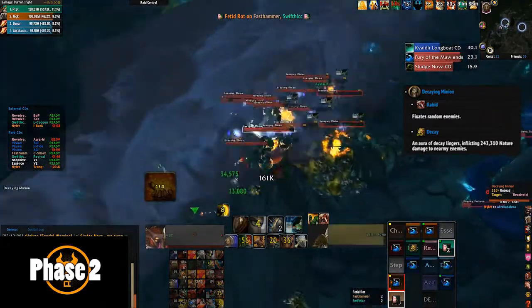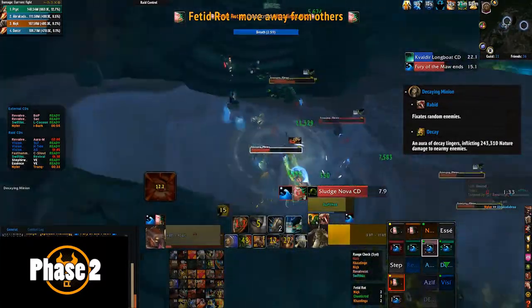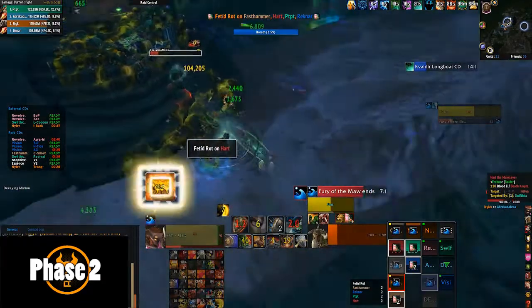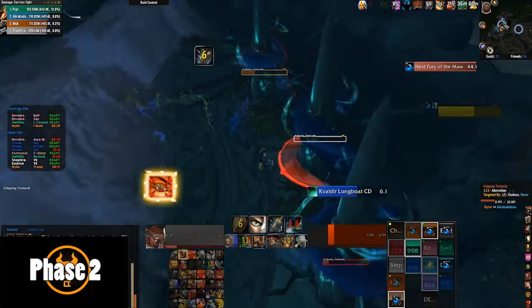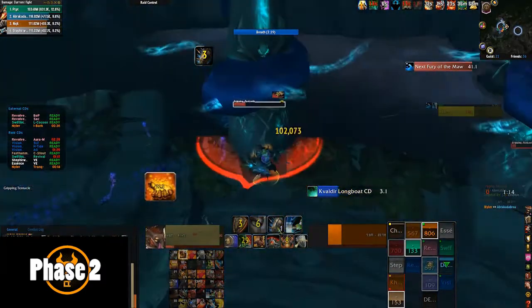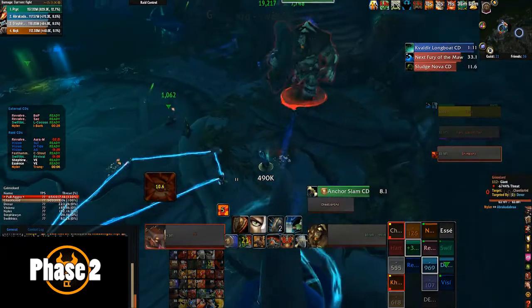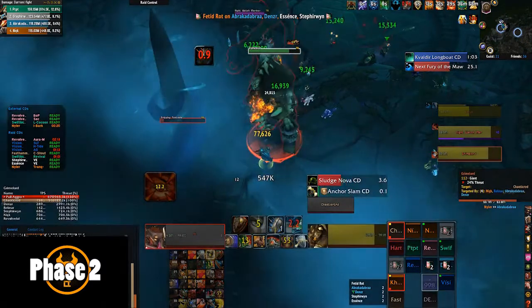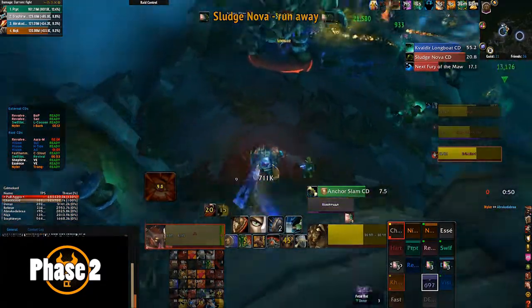The last set of adds in Phase 2 are called Decaying Minions. These fixate random enemies — so you'll have a load of little adds fixating random players in your raid team. Stack them up and AOE them down. They also cast Decay, an aura that inflicts 227,000 nature damage to all nearby enemies, and over time their damage done increases by 10% in a stacking effect. When they die, they drop a puddle of green — make sure none of these puddles are near the tentacles, because the tidal wave will wash the puddles away on flat ground but not on the stairway, which leads to problems later in Phase 3.